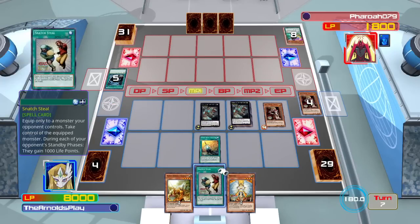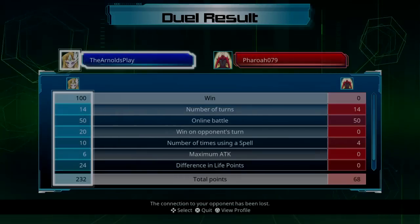This is the turn that Pharaoh actually chooses to surrender. So guys, hopefully you've enjoyed this episode. Noble Knights is one of my favorite archetypes — it's just such a cool archetype to play, really really fun. If anyone wants to challenge me, feel free to add me on PSN.